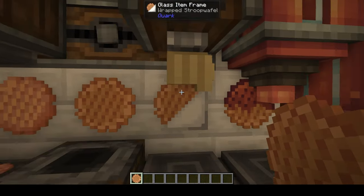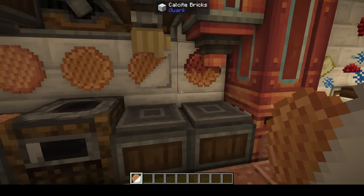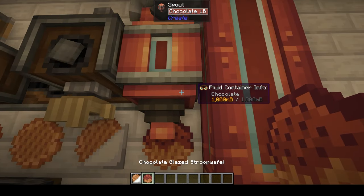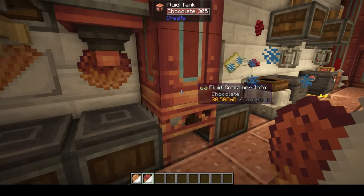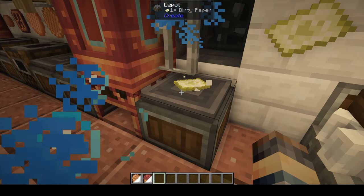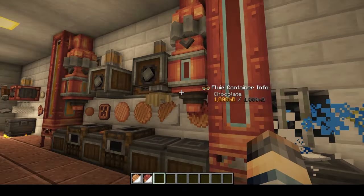You can put the stroopwafel under a deployer with some paper and it will give you a wrapped one. You can also squirt chocolate on it to get a chocolate-glazed stroopwafel, which can also be wrapped. Now when you eat any of the wrapped food, you're going to get a dirty paper out of it, which can then actually be washed back into regular paper and reused. So you can have a waste bin for all your dirty papers that can then get washed and put back in the system.